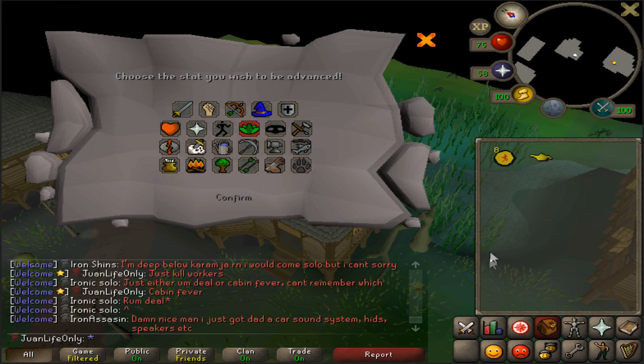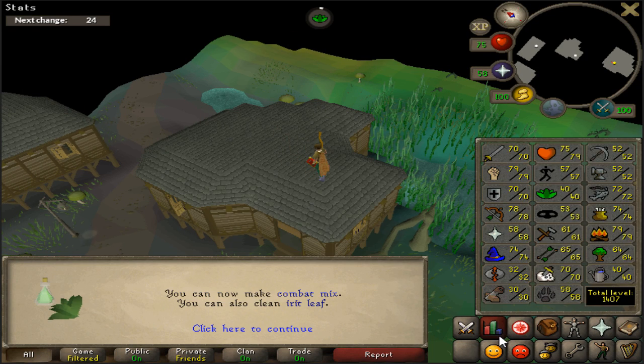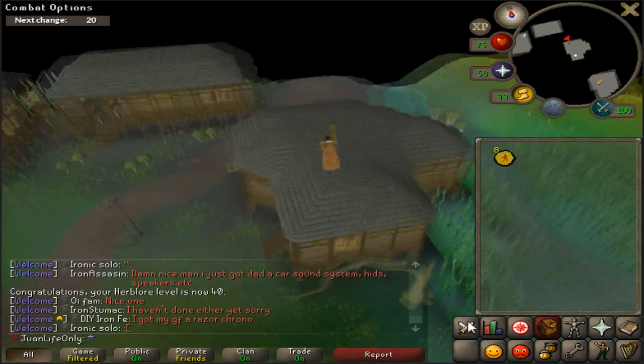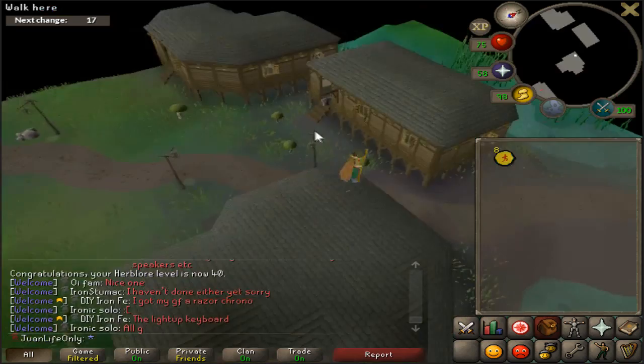Just got a lamp from the Genie, so I'm gonna pop that. I just got myself 40 Herblore from that - another level 40 skill, cool. Now I'm getting a little bit closer to making stuff like super attacks that are gonna come in handy.